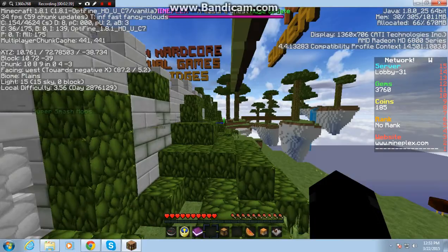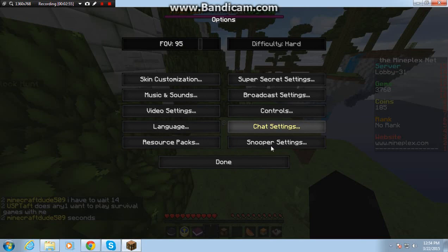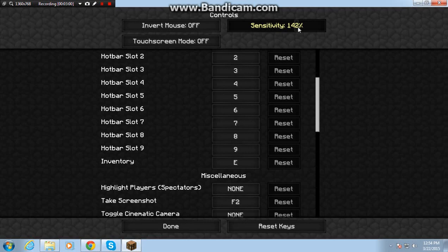So yeah, I'm at 30 FPS which is pretty good, and I have a lot of resource packs. I prefer your FOV to be at least 90 or above — I'll put it on 95. And in your controls, sensitivity, I like around 140.